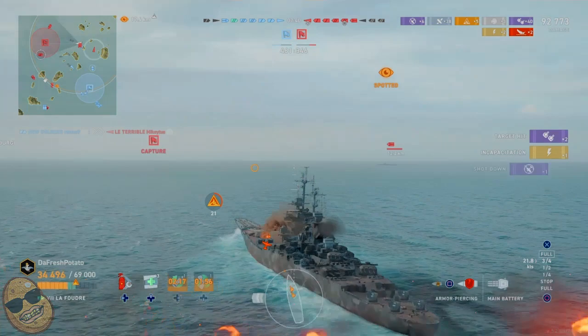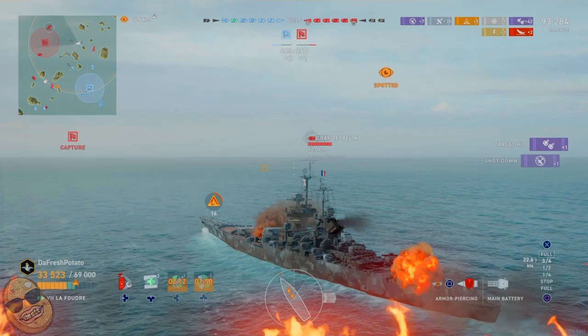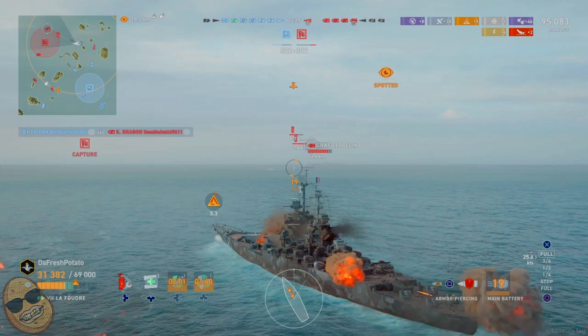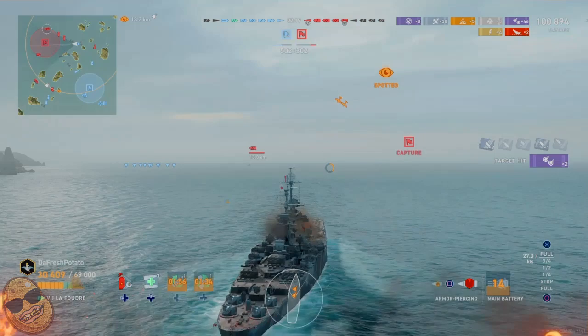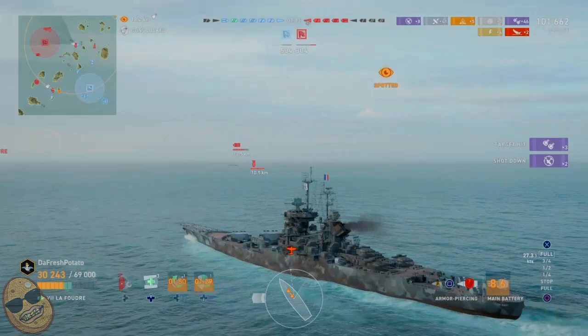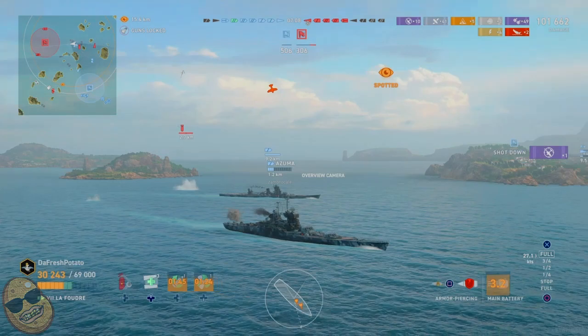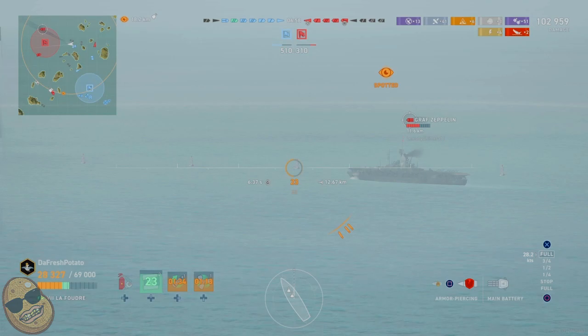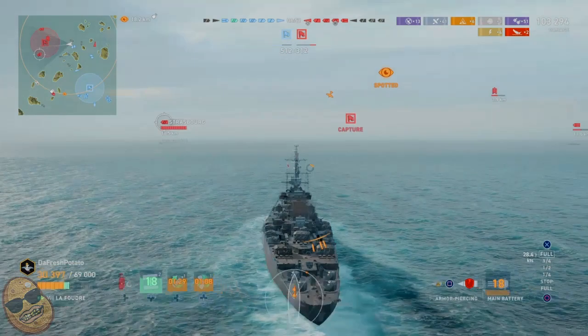Those secondaries are going off again, warning me there's someone behind — that annoying destroyer won't leave us alone. But our secondaries are keeping it at bay since it doesn't want to get too close. We then spot the Graf Zeppelin aircraft carrier and start lighting him up as well since his planes are getting annoying. Meanwhile, our secondaries are still going off at the destroyer and setting it on fire. We're now at 102,000 damage.